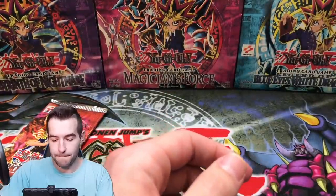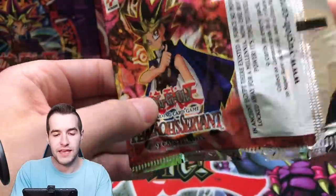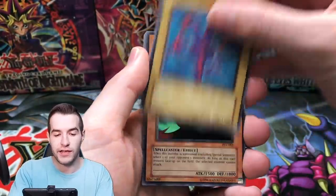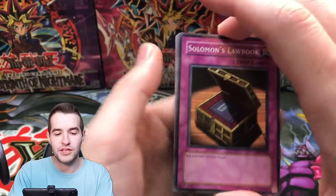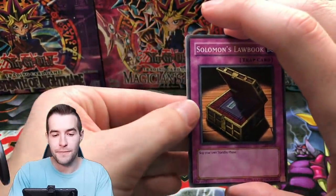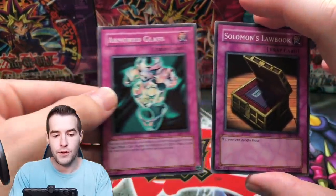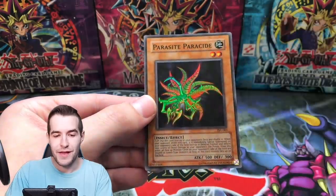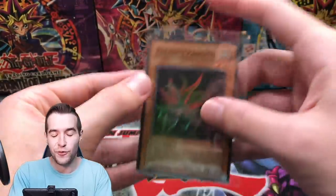Major Riot and Eye of Truth. Final pack — Pharaoh's Servant, unlimited but original print. Can we get the Buster Blader? Twin-Headed Fire Dragon, Invitation to Dark Sleep, Mystic Probe, Solomon's Lawbook, Souls of the Forgotten, Taruchin Kuwagata, Respect Play, Armored Glass. Final card of the opening — Parasite Paracide! Another foil, but not the one we're looking for. Still, that is six foils out of 20 packs — actually pretty good.